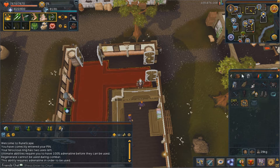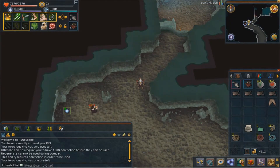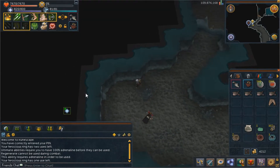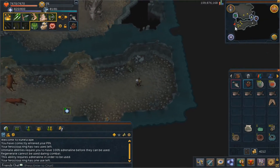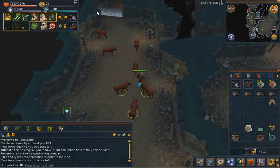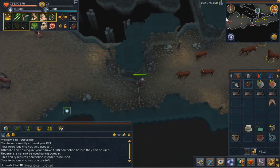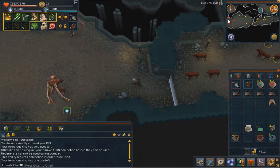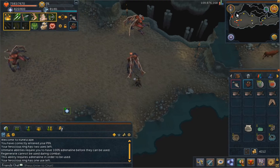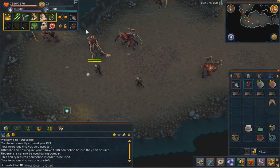To get there, the fastest way is to just use a Kuradal ring and teleport there with that. There is one other location like the mourner tunnels near the Temple of Light, but this is pretty much the best way. The most other people I've seen there was like just one other person, so it's usually not too big of a deal since to be in here you have to be on the task anyway.